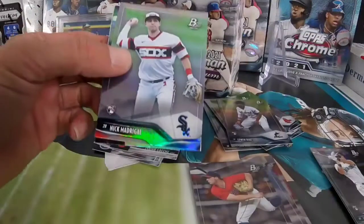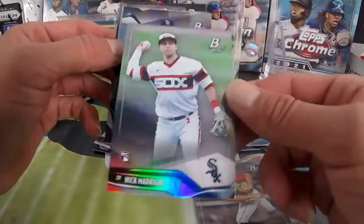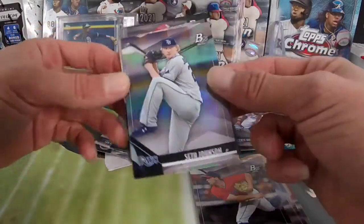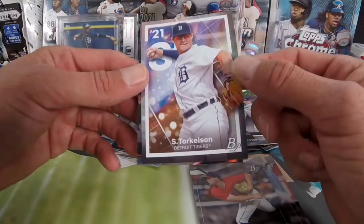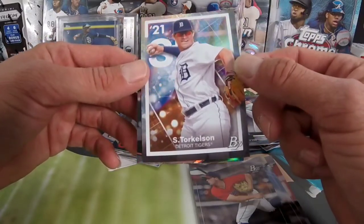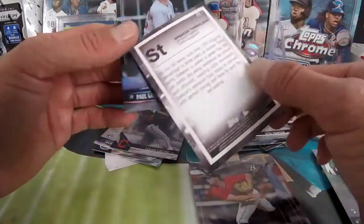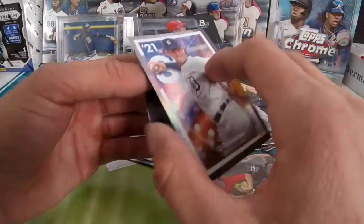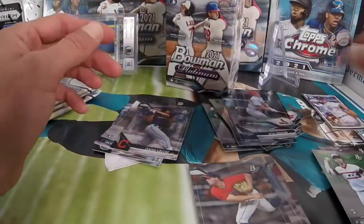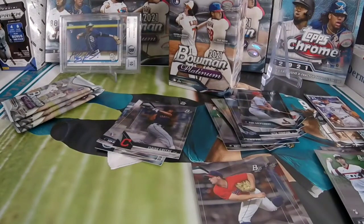Nick Madrigal — I like this card a lot, I like that jersey too. Seth Johnson and Torkelson — this is a nice insert, kind of like a periodic table thing. Spencer Torkelson — put that insert there. And a Paul Goldschmidt. My dog's trying to climb up here, give me a second guys.